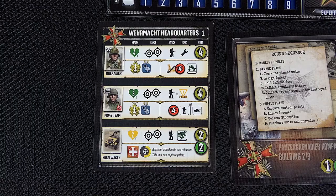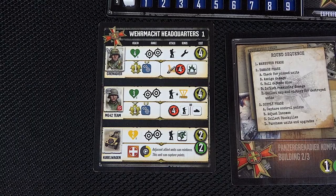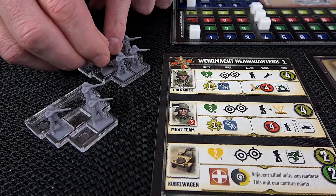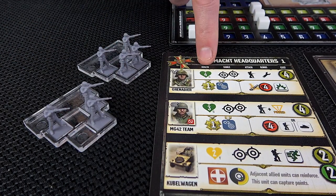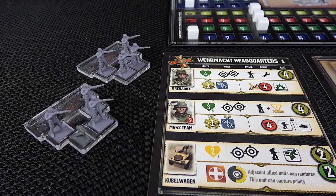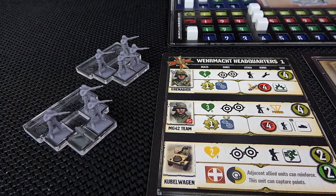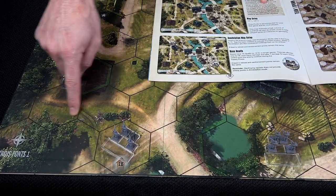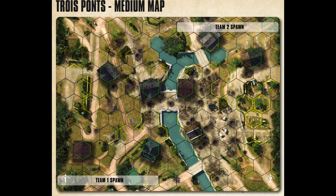Each player begins with two infantry units from their first building. Infantry are designated by their green health symbols. To spawn a unit, place a figure in a unit tray for each point of health it has. For weapon teams, also place the corresponding weapon miniature — in this case a machine gun. Units can spawn anywhere in their spawn area as designated on the scenario map. Now you are ready to begin.